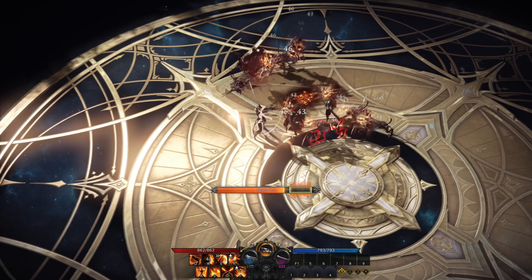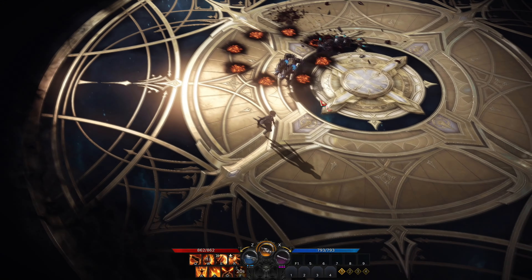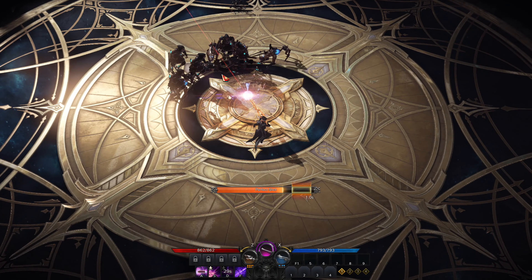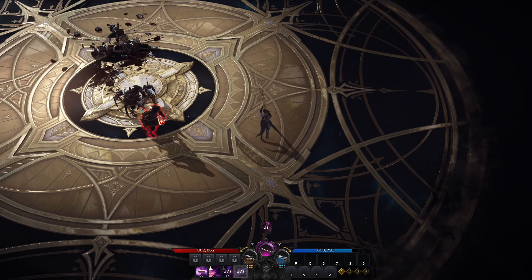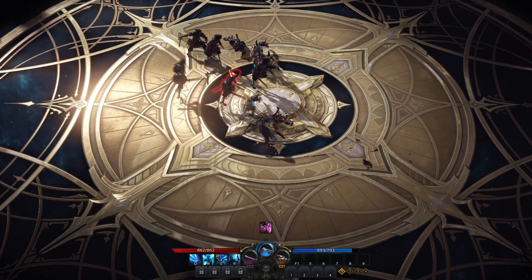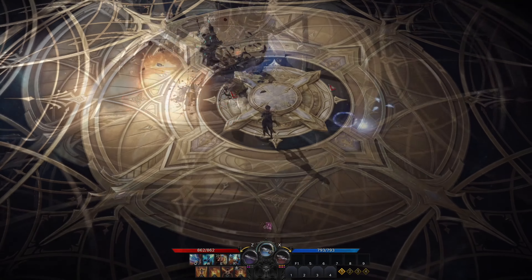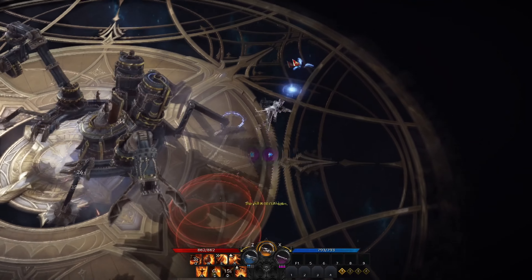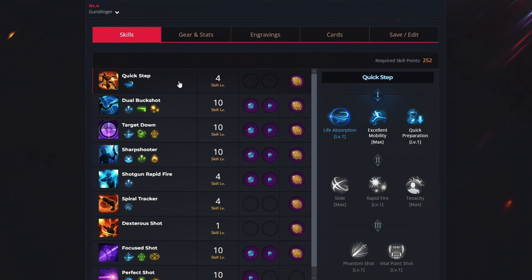The Gunslinger can use 3 different weapons to match any fight, making her very powerful during leveling and dungeon farming. She has everything in her kit including mobility, single target and AOE damage, and with 3 weapons and multiple abilities in each you can never run out of skills to use. If you are looking for the best leveling, raiding, chaos dungeon or any other PvE content build, then this is the one for you. Note that the Gunslinger has 16 abilities — in this build I'll show you only the ones to upgrade; keep the rest at level 1.